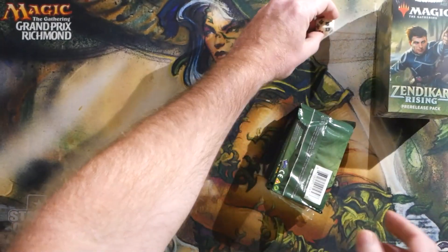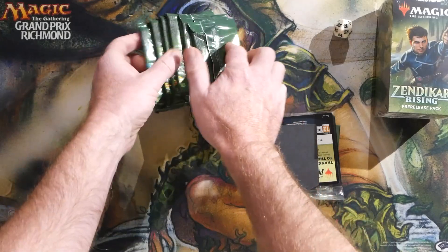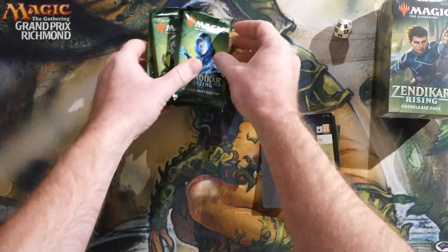There is the Zendikar Rising symbol. So that one had a plain white dice. We'll put that up there. Of course we get our six booster packs, which we will open momentarily.